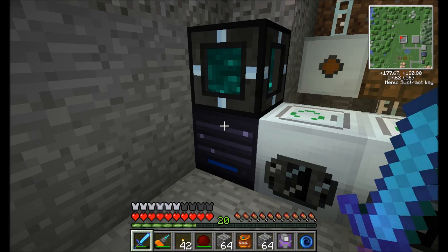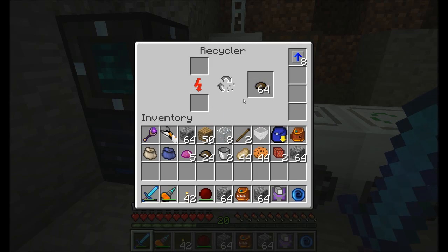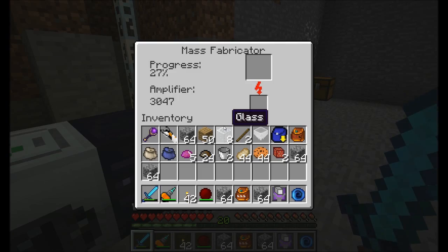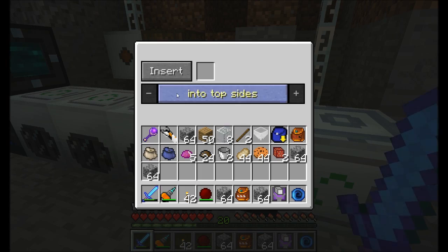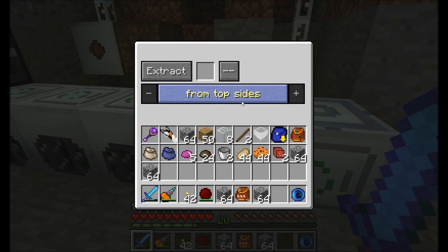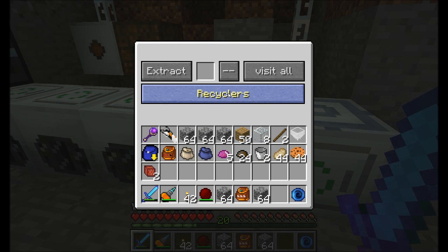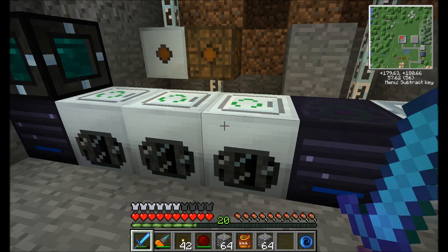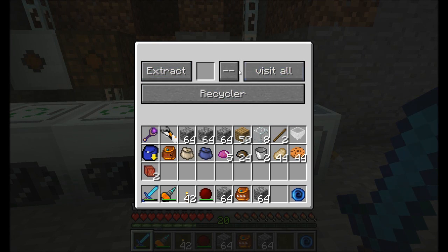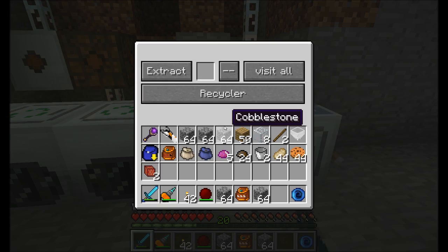In this case it's a recycler. Cool. And by typing in the word recycler on my keyboard, now it's going to keep the recyclers filled up, and only the recyclers. Note that this guy and this guy ain't doing nothing. So I want to put another machine filter right here. And I'm going to tell this guy to extract from northeast — but I'm going to tell it to extract from recyclers. And that should extract out of the sides of this thing. Extract — and probably going to want a couple more upgrades in here.